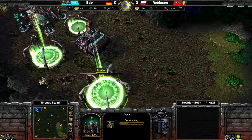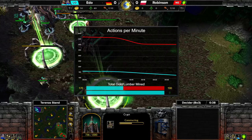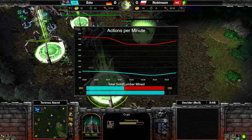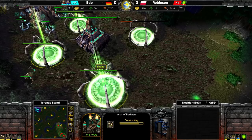It is Ito versus Robinson, and the new feature I would like to present is a new APM graph. Robinson has high APM right off the bat. Ito is taking a slower approach while Robinson is spamming like crazy.